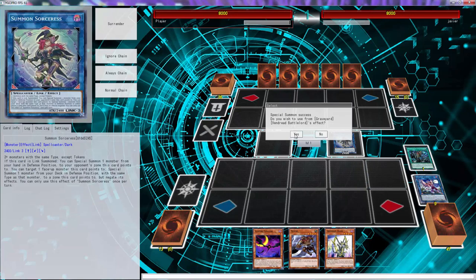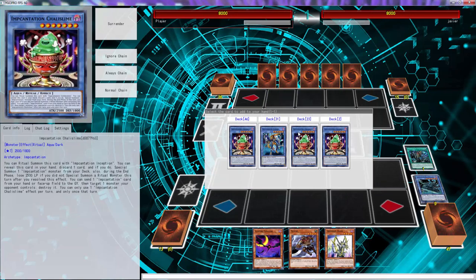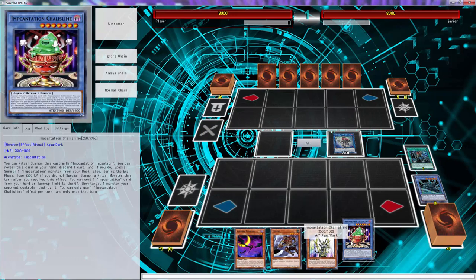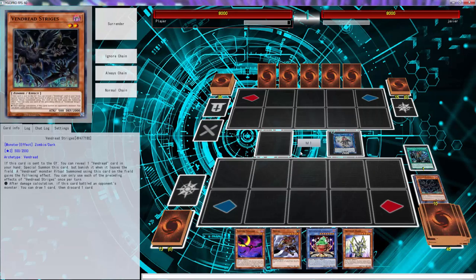We can add Chalice Slime. I know what you guys are wondering — why are you playing Chalice Slime? Well, Chalice Slime is a fantastic card and it's just able to ditch. Like I told you guys, I was going to work on the deck.